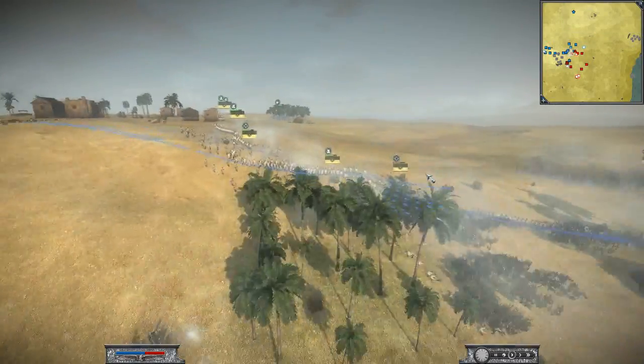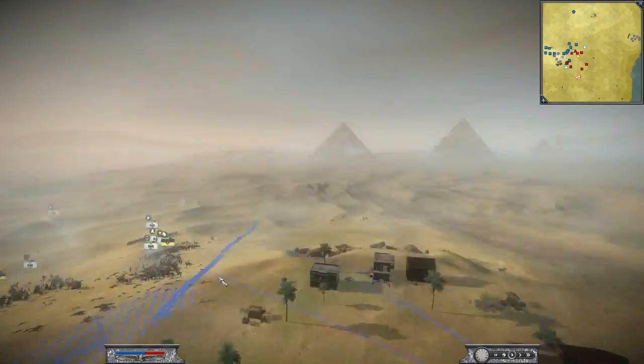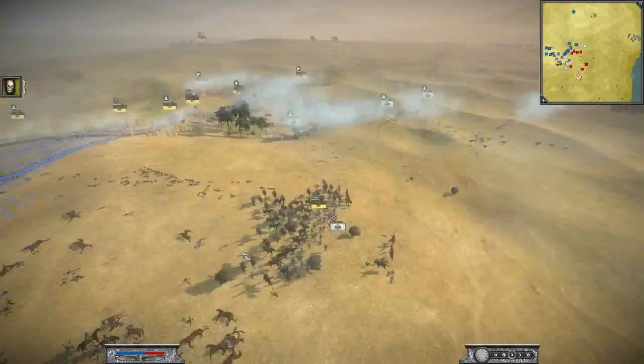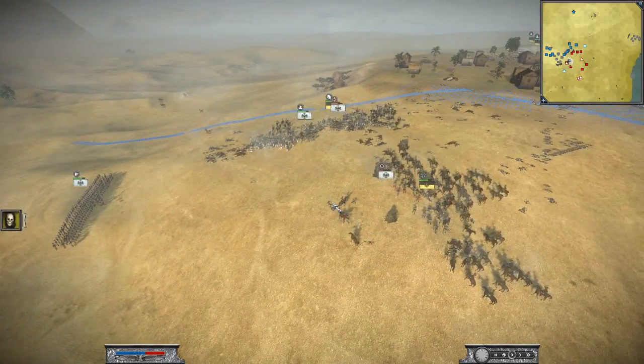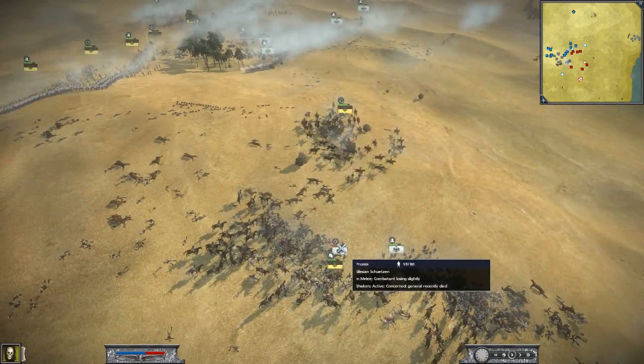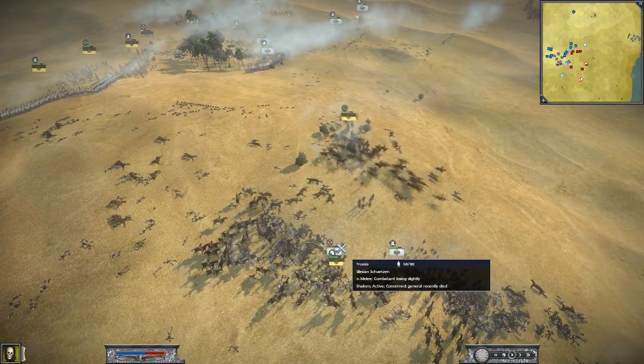I've finally turned around and I start to move these troops round, which I should have done from the start but I just forgot about them. I've now killed his General, so that gives me another advantage. I've routed another skirmish unit, so he's only got one skirmish unit left.